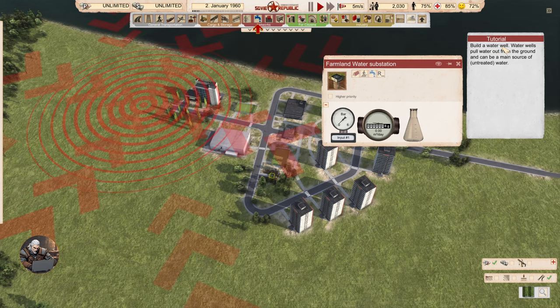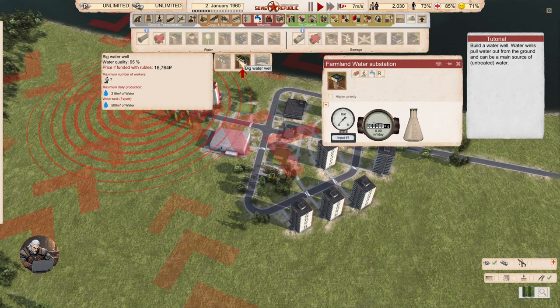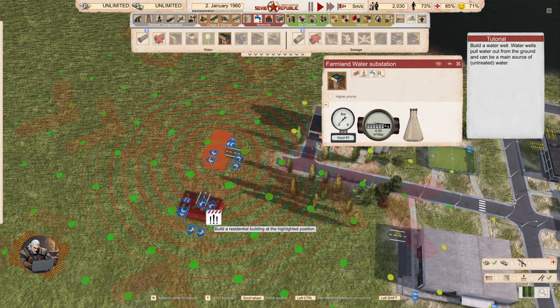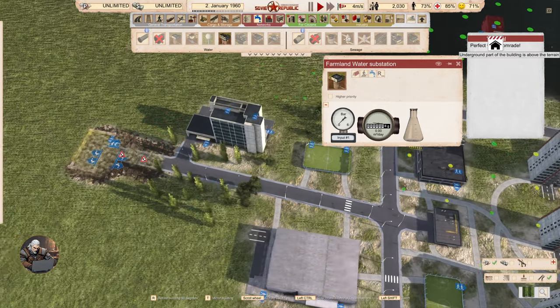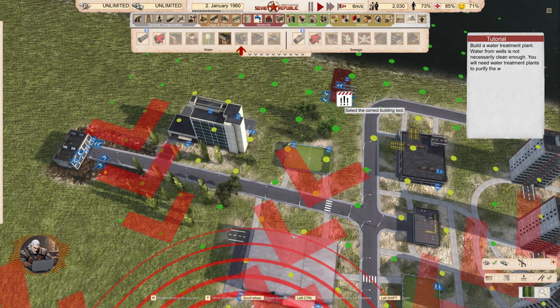Build a water well. Water wells pump water out from the ground and can be a main source of untreated water. So let's see what that means. I imagine untreated water is water that cannot be used for drinking.